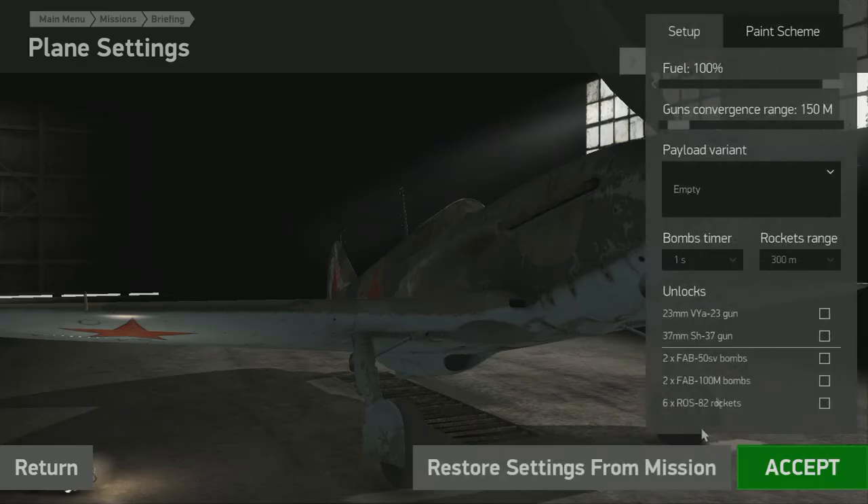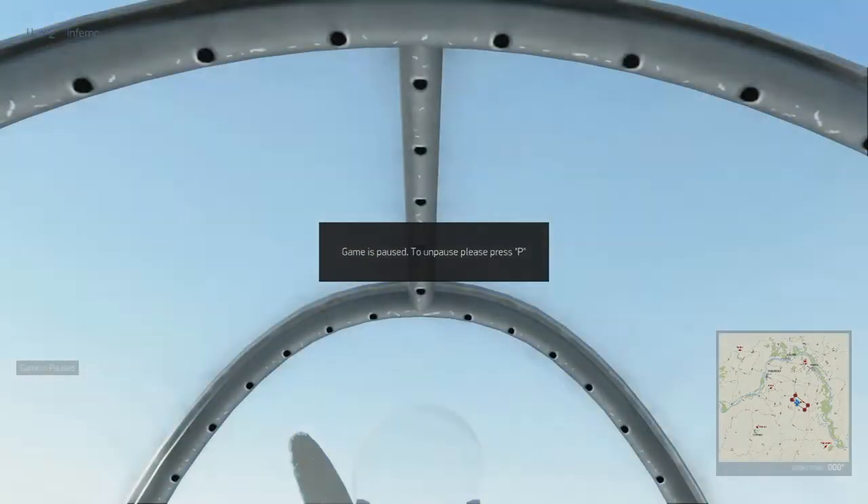Hello everyone, this is Inferno, and today we're going to take a look at Battle of Stalingrad Alpha. Essentially, the game — if you pre-order it, you can get access to the current builds every week-ish, I guess is the word.